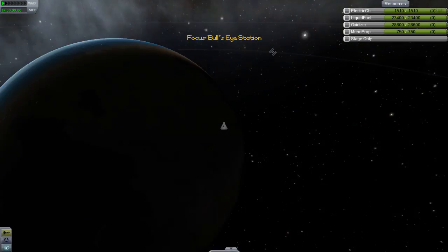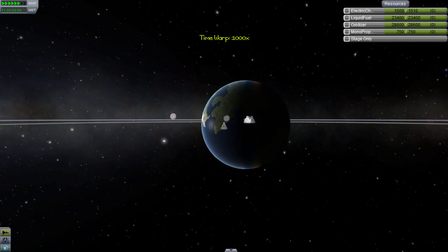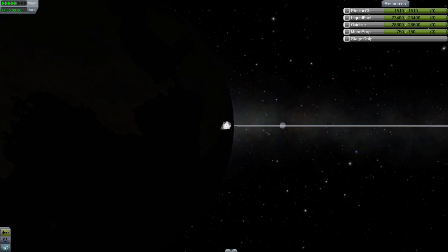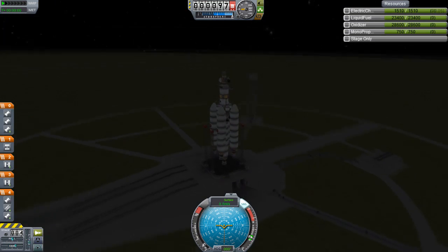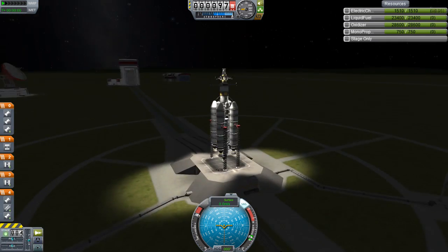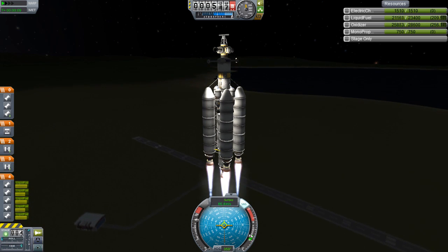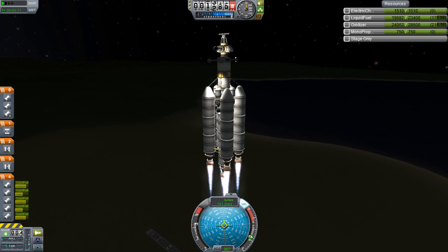The things we're going to use to pick it up with don't have any docking ports on them, so it's all a bit of a mess. Nonetheless, let us warp around until we get to the point in our orbit where it's a good idea to lift off - our launch window for the moon. Look at those lights - the Bullseye Station is quite nice and compact, I really do quite like it.